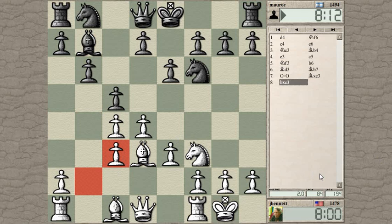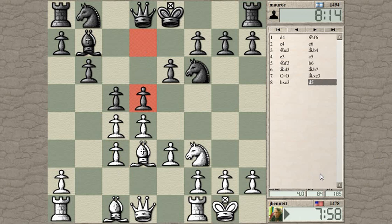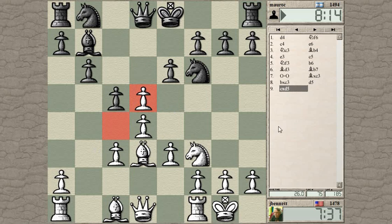He can damage my pawn structure, that's all true. He gets the other pawn up to the front. Now I have to think about this — normally I want to try and push to e4 because I want to open up lines for my bishop. I could start by taking on d5, that also undoubles the c-pawn, and see how he takes back. If he takes back with the pawn, maybe that leaves his bishop kind of blocked in.